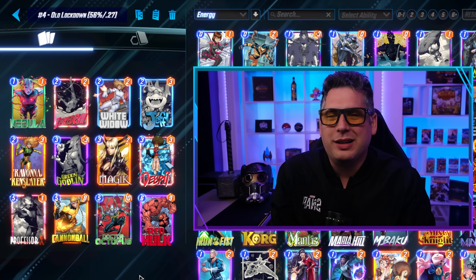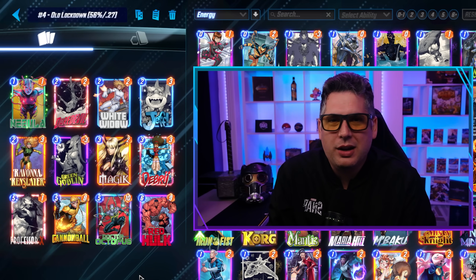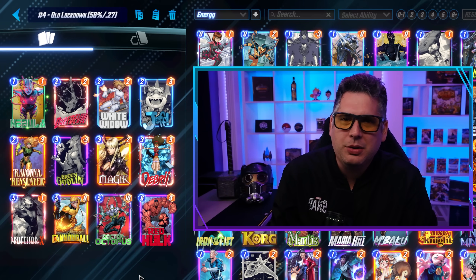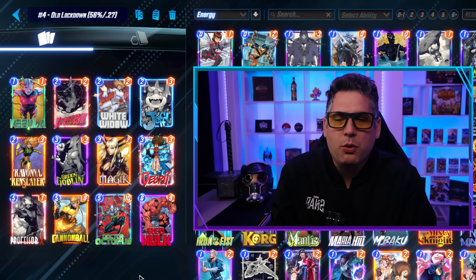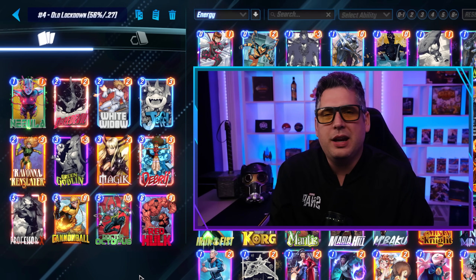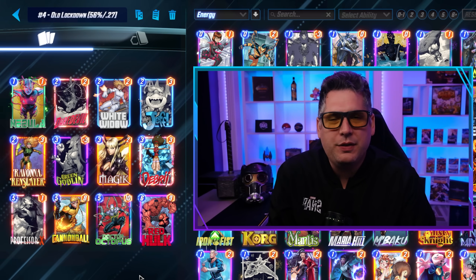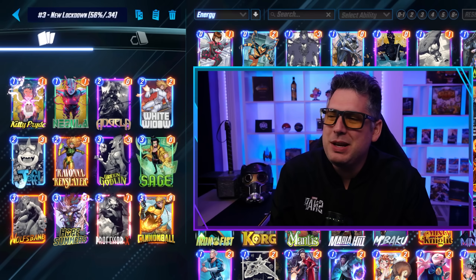Then we go to Old Lockdown and a New Lockdown deck back-to-back. At number 4, this is classic Lockdown, which you've been seeing the whole time. I've gotten a little wary of playing Doctor Octopus at this point and tend to prefer the list without him, but statistically Doctor Octopus is still doing a very good job in these decks. I do like the Professor X combination with Cannonball, and Red Hulk remains an excellent closer while getting a lot of data from Daredevil. It's the deck you've come to know — and probably hate to some degree — at a 0.27 cube rate and a 56% win rate. It's definitely winning games.